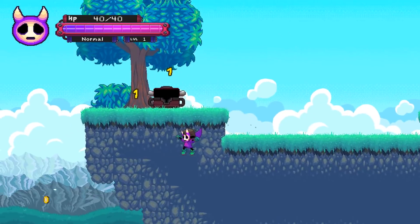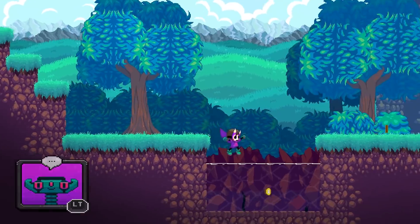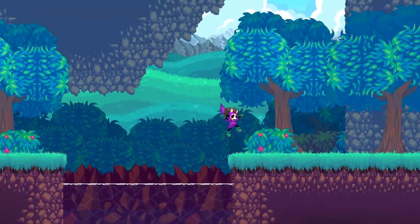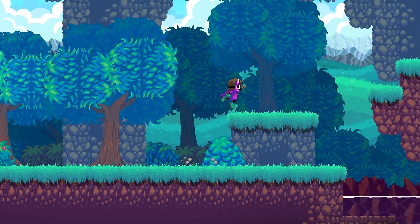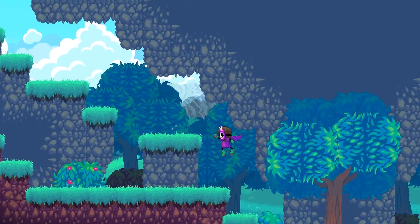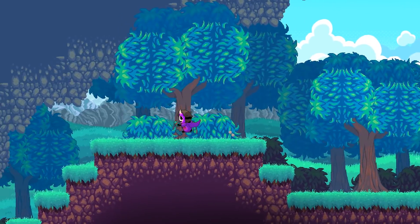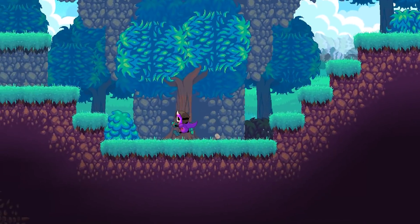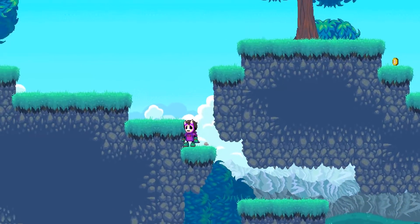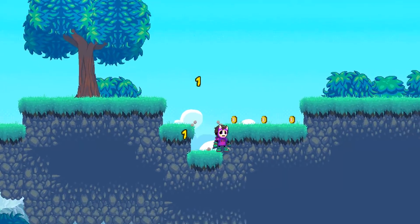Dishonored has a chaos versus order system, and in Bioshock didn't they have something similar? I don't know if it's possible to play this as a pacifist - it could be one of those things where if you're too nice to all the minions, you won't be able to defeat the big boss at the end. I don't know if there's a pacifist run on this game, or if they just gamified everything.